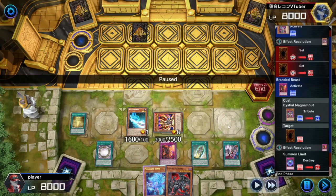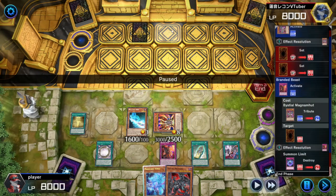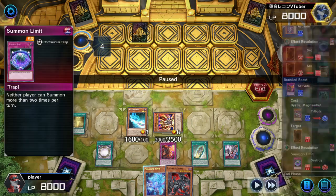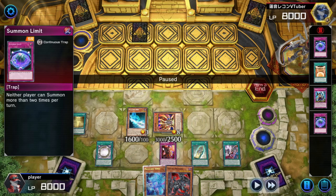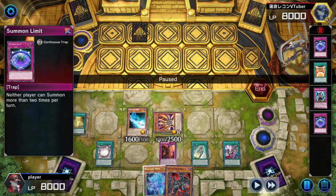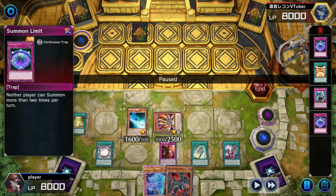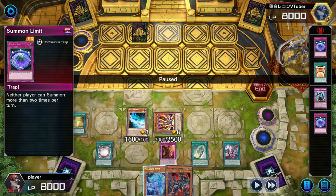I immediately use Render Beast's effect to pop one of his back row. I pop the center one because that could be Infinite Impermanence. Ideally, you don't put your best trap in a row where there are other traps — unless you're trying to protect it from Infinite Impermanence. Also, when you do that, the opponent is going to think you have Infinite Impermanence and will destroy that trap in particular.